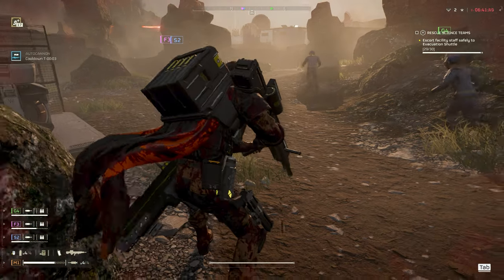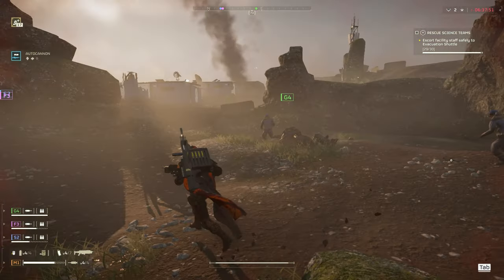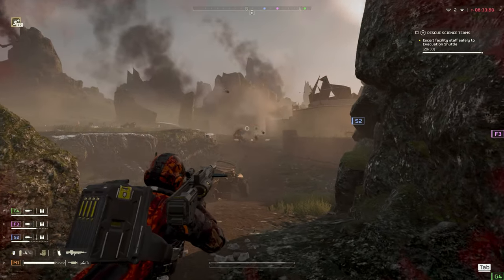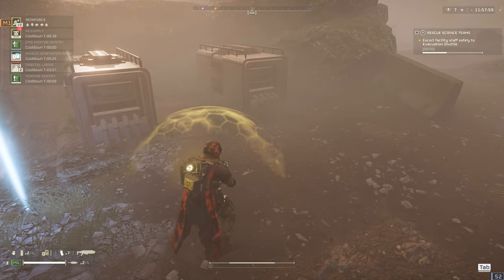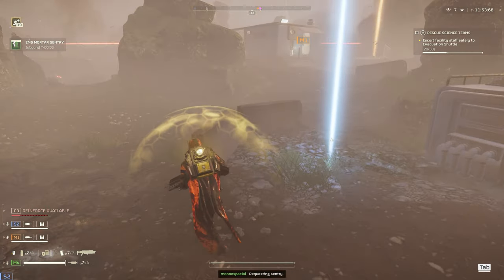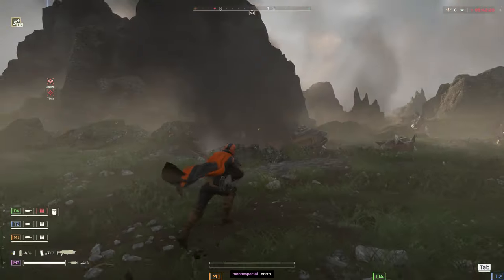The coolest thing about this strategy is that if you have the extra ammo module for the turrets, they will still have plenty of shots left by the time your cooldown is back up, and if you drop another turret, it won't replace the ones that are already deployed. So near the end of the mission, you'll have nearly twice as many turrets as you did at the start.